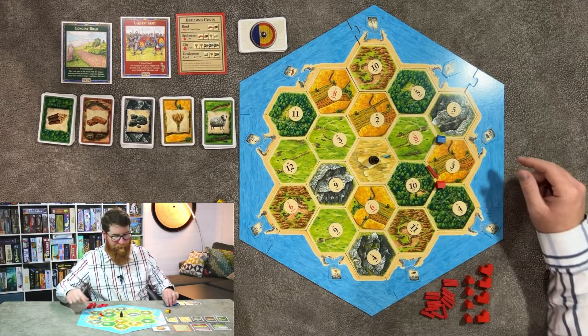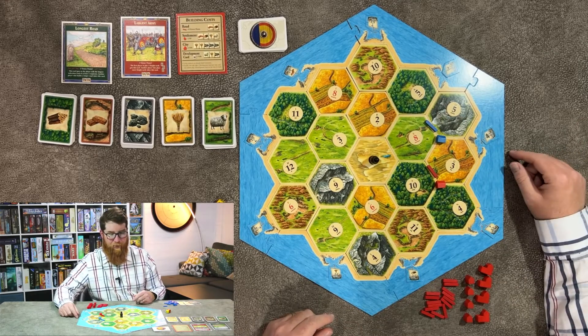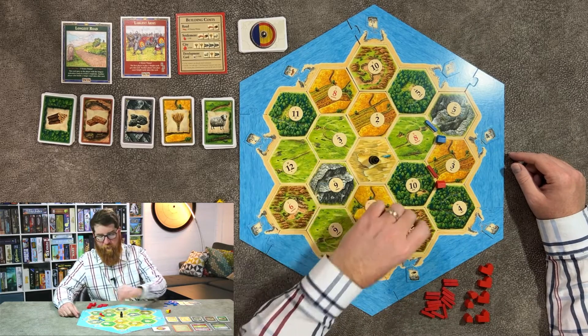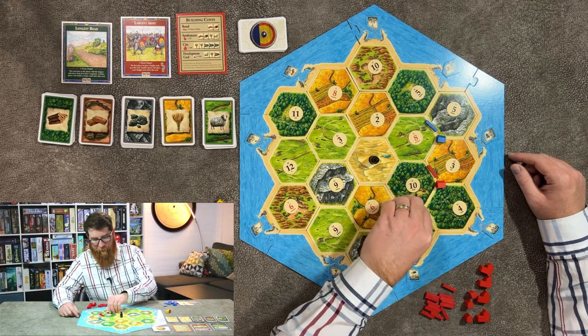You can never pass over each other's road, but you can have a road that changes direction because there's nothing there to block it. For future placements, you must only place settlements at least two lengths away from another settlement. When you get back to placing your second settlement, it doesn't have to be connected to the first — it could be somewhere across the board, or you may want it to start connecting to the first; that is legal as well.